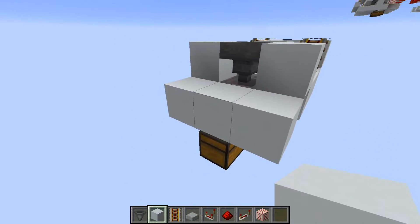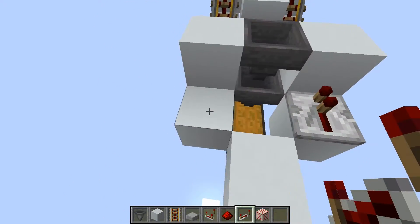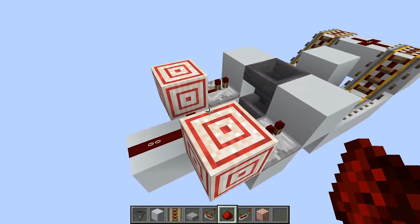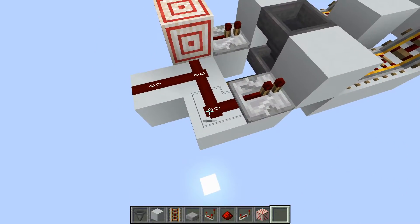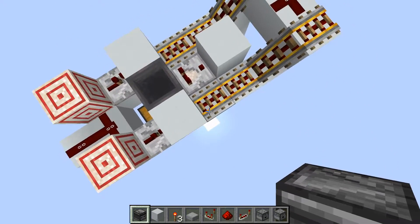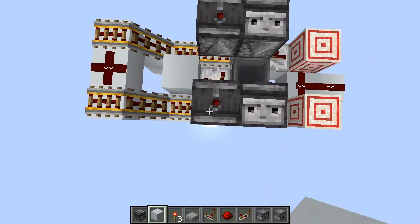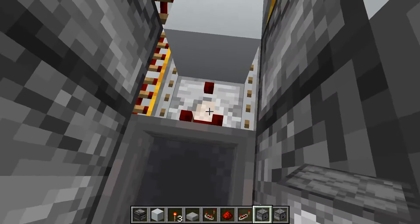Place two blocks on the sides of the top hopper, then a temporary block so you can come over on the sides and add two more blocks. Remove the temporary block, place repeaters pointing into solid blocks, target blocks at the ends of those repeaters, and redstone dust on the other two blocks. If you're not tiling, you don't need target blocks — a solid block with redstone pointing into it works fine. Then place an observer pointing straight up on top of the first rail, and right next to it an observer pointing straight down into the solid block on both sides.